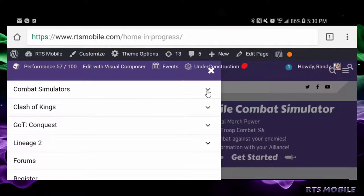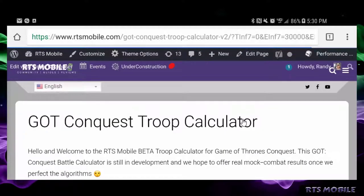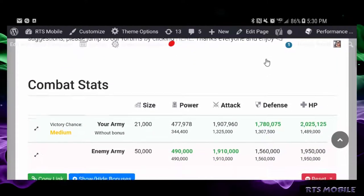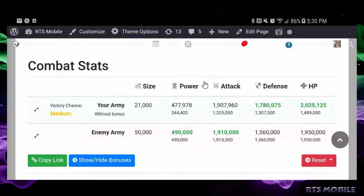We're going to go right to the menu up top and go to the Combat Simulators drop-down. We're going to explore the Game of Thrones Conquest beta simulator for this short how-to video. We offer the Game of Thrones Conquest troop calculator as well as Clash of Kings, Clash of Kings: The West, and we hope to offer additional calculators in the very near future. They all have a similar layout.